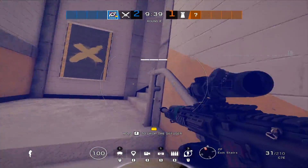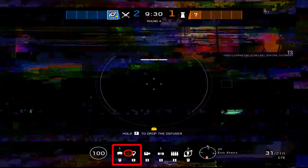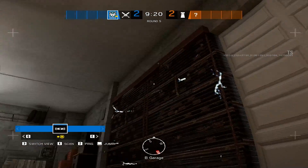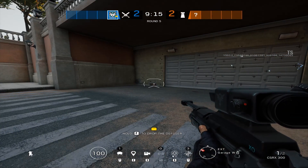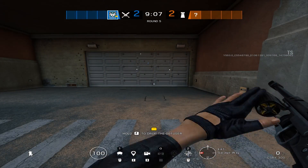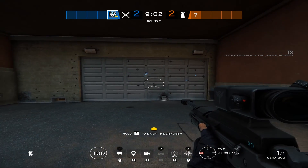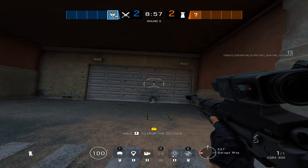A mistake for Jackal is players don't realise that Mute can counter his ability. Mute will counter it when activated, and you won't be able to use it within the radius of the Mute Jammer. Moving over to Kali, a mistake is not realising the actual destruction radius of her ability. It doesn't destruct the whole reinforcement — if you position her lance at the very bottom, it won't have the radius to take out a gadget positioned at the top.